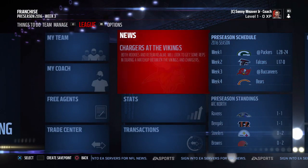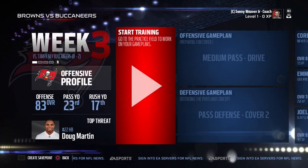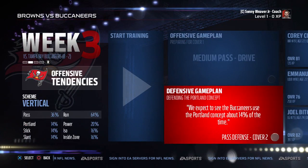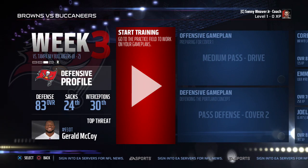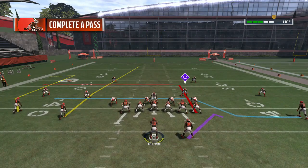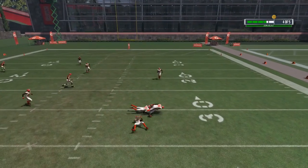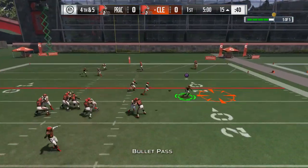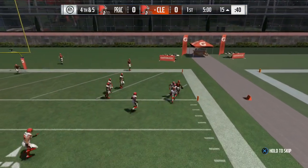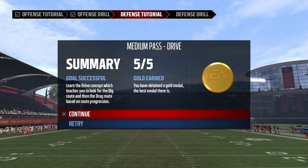Week three training — we have medium pass drive and pass defense Cover 2 against the Buccaneers. We run the offensive practice and finally get a gold medal. Then we move to defensive practice to try to get a double gold this week.